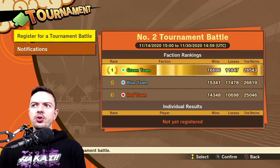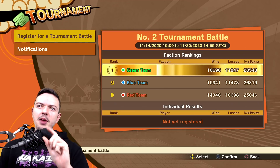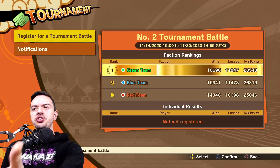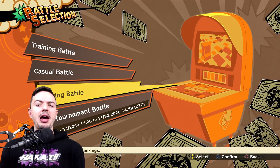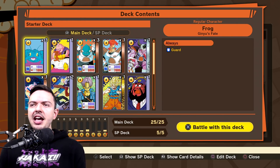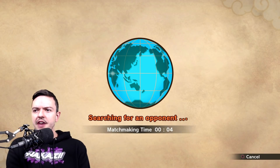I'm gonna put these in my deck and hop into a match. Tournament battle is actually activated right now, which is kind of cool. If you guys want to see a tournament video at some point let me know. You get to choose between green, blue, and red — though I feel like they shouldn't show you the win/loss data until after you join a team, because everyone's just gonna see which team is winning and join automatically.